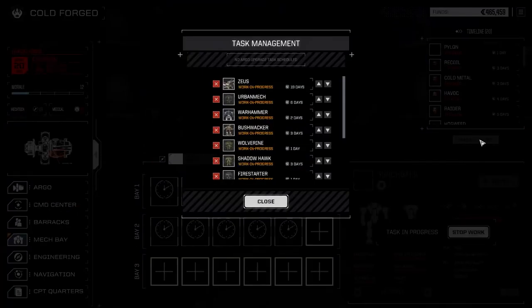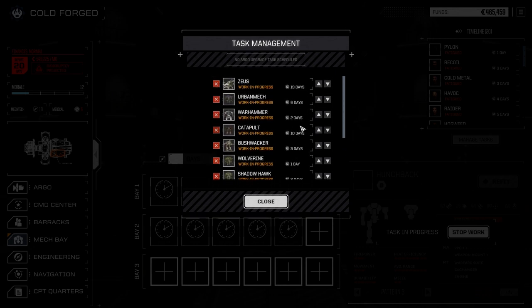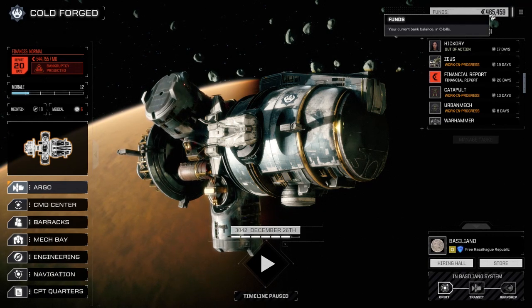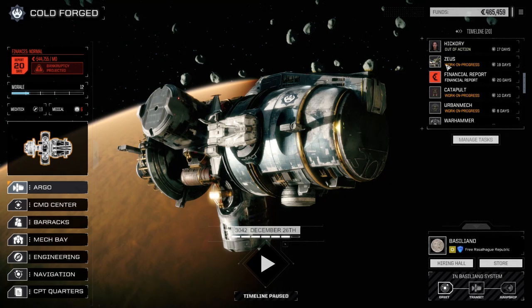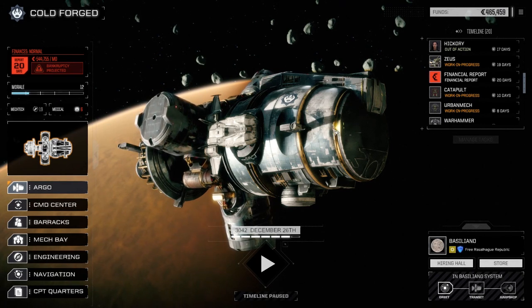It's going to take 10 days, so let's figure out the queue. Urban Mech, Warhammer, and Bushwhacker will probably be done at the same time as the Wolverine and Catapult. Zeus will be the last thing out of the mech bay — about 19 days to get everything back up and running. That runs very close to our financial report. We don't have enough right now but we will eventually. Selling a couple of Clan XL engines — we only really need two: one for the Catapult and one for the Warhammer.